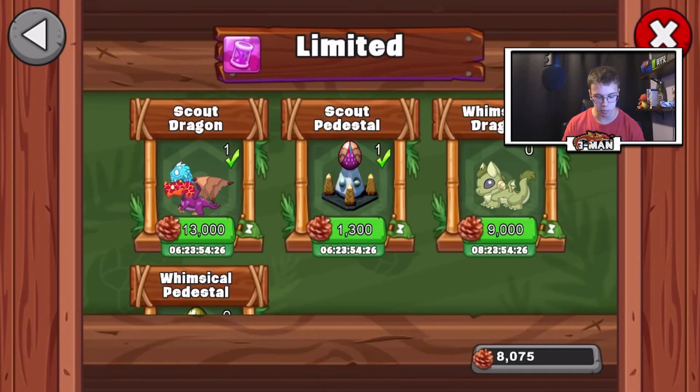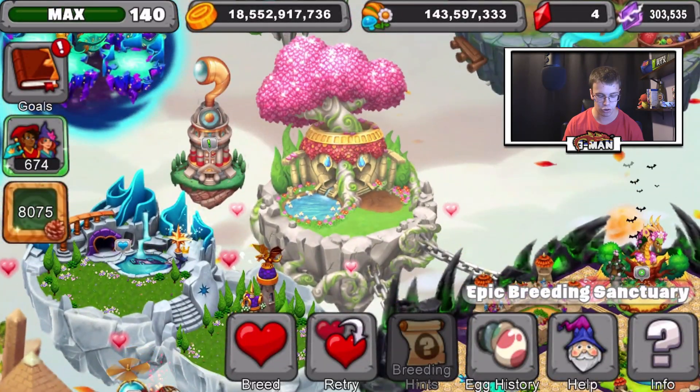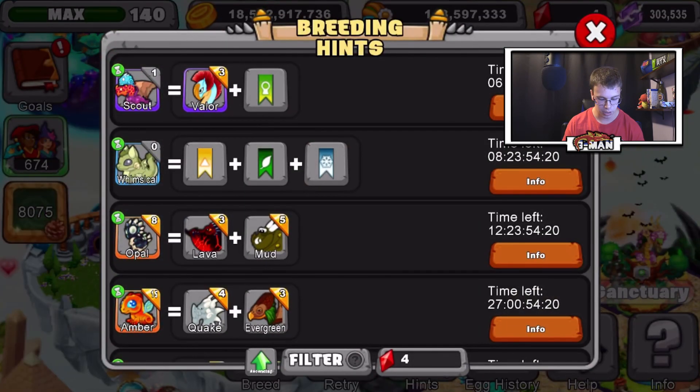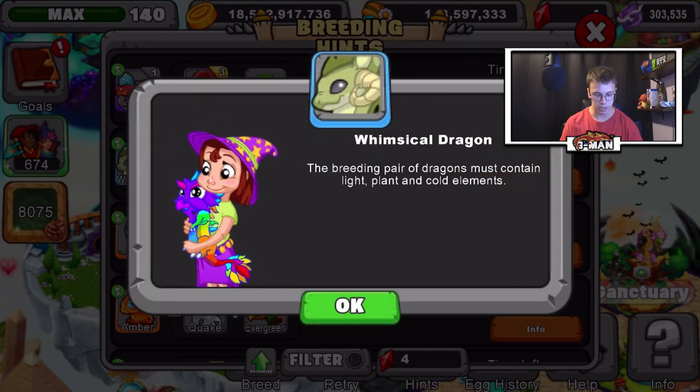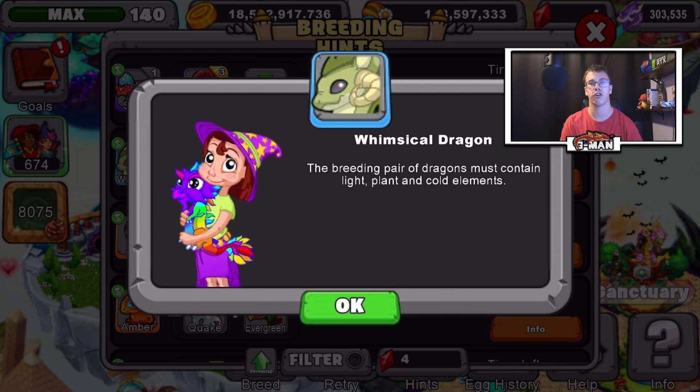Now that we know that, we can teach you how to breed it. What I'm going to do is read the breeding hint to you and give you a recommendation on what dragons to use. Here we go: the breeding pair of dragons must contain the light, plant, and cold elements.